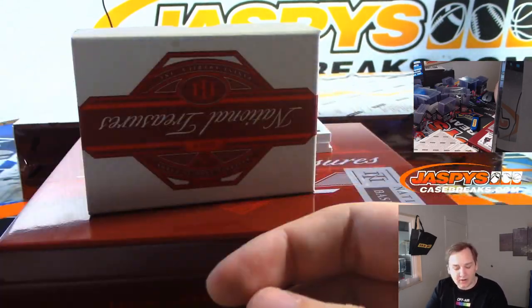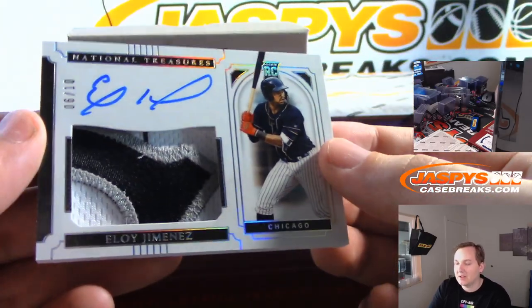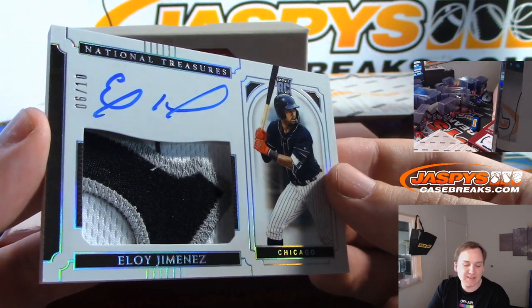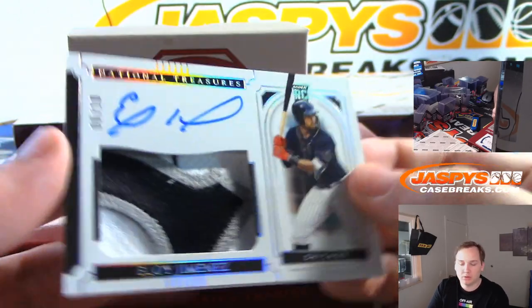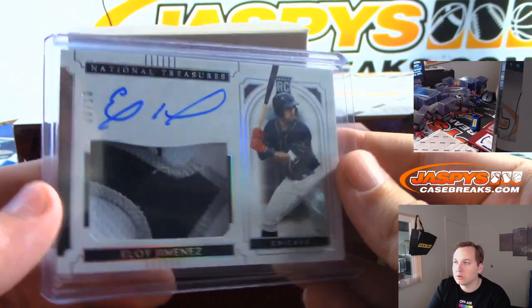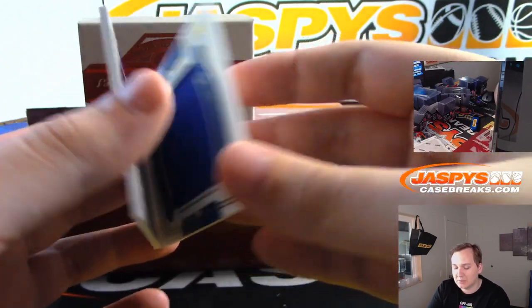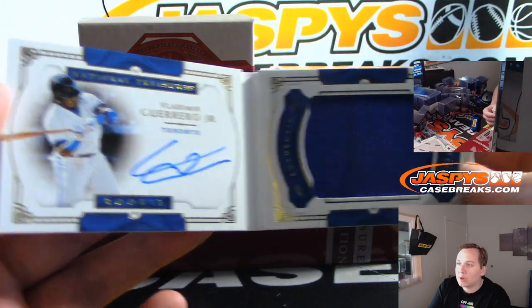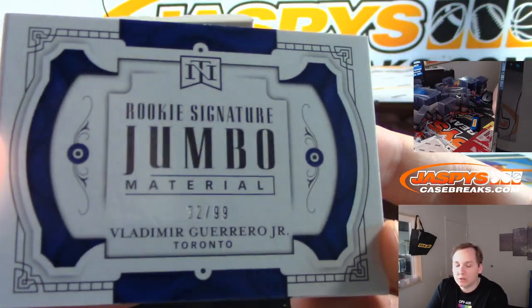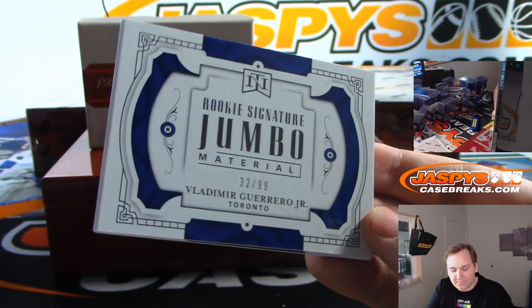Doing pretty well, we've had some great hits so far — this is our third case already. Nice hit: 6 of 10, Eloy Jimenez, three-color patch, rookie auto, for the six spot, Sean W. What's up Logan — the random team broke a little earlier, it's uploading right now. And we have rookie signature materials — it's a nice one too: Vlad Jr., Vladimir Guerrero Jr., jersey auto book, 32 of 99, two spot for Ed. Ed got the Ty Cobb-Hank Greenberg and now he gets the Vlad Jr. book — nice break for Ed.